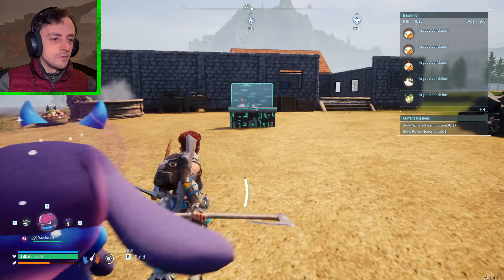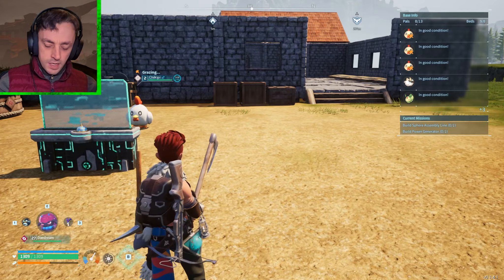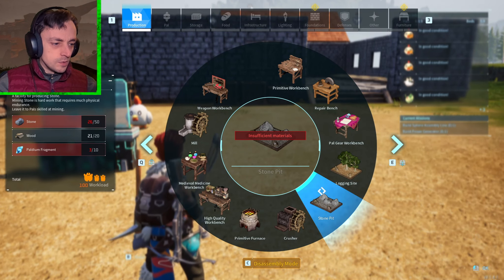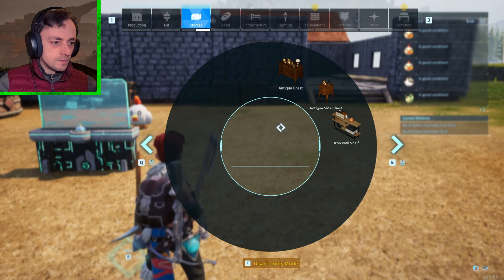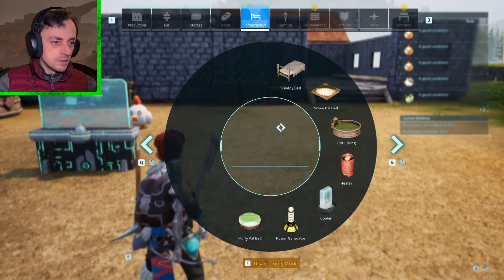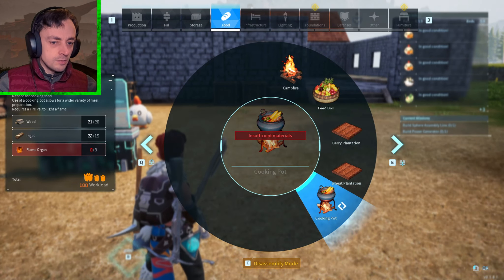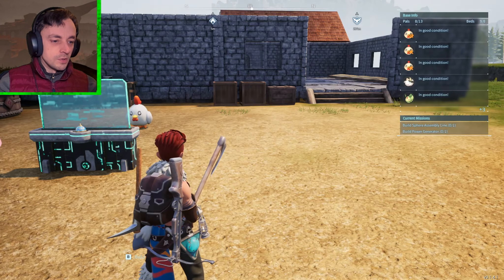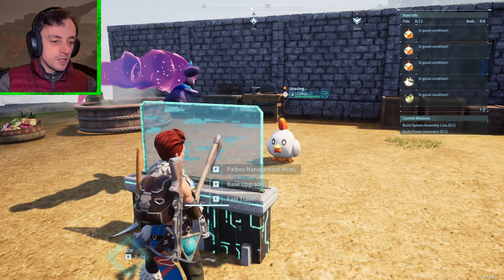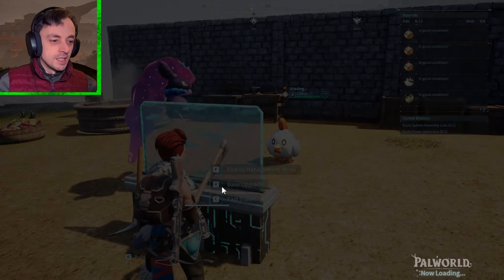So we've given them the ability to do that. I could do with a cooker here — some sort of cooking device would be lovely. A campfire is possible, yeah I could do a campfire. But I need three flame organs for a cooking pot. So we want to get some flame organs so that we can make a cooking pot here, so that we can make making cake easier.